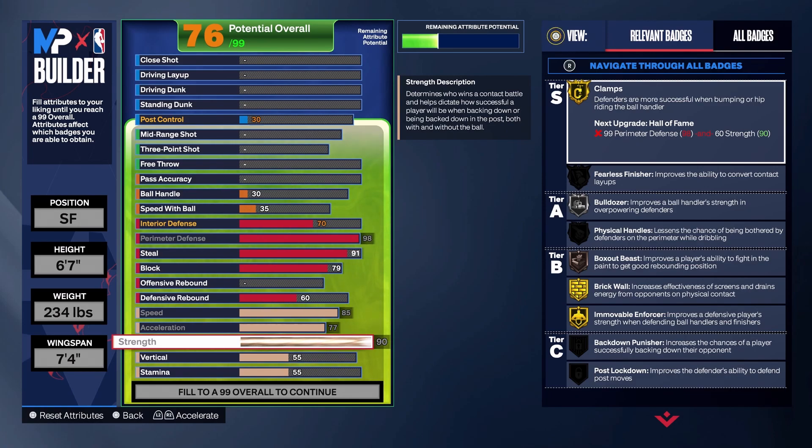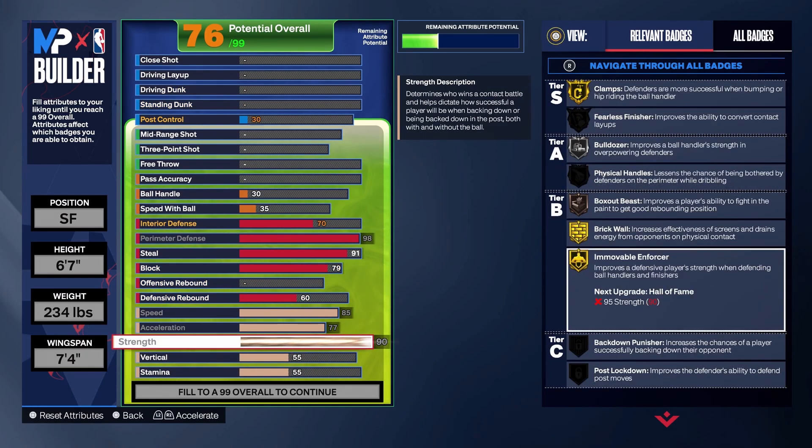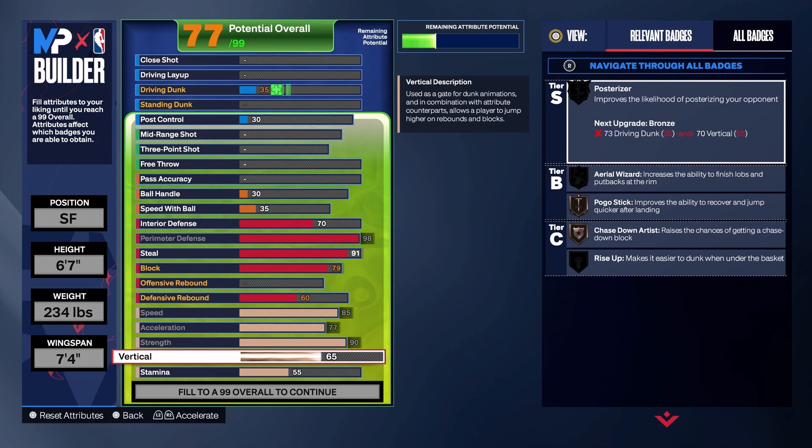As you can see we're getting brick wall on gold and movable enforcer on gold. Movable enforcer is one of those key badges we need this year as a lockdown. Brick wall is not just for setting screens — it's also when you get physical with the point guard. Pretty much everything I do, I always get up in the point guard's face and annoy them, and that's what it helps for. So brick wall on gold helps, and you're going to want to put your vertical to an 80, which helps you dunk and get rebounds.